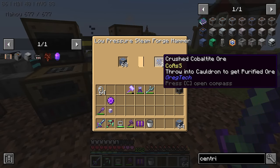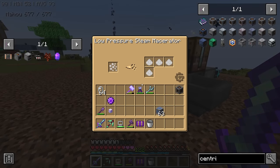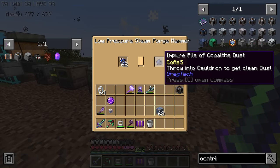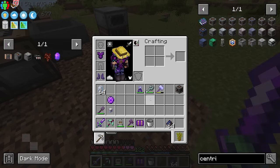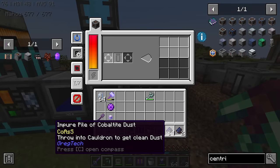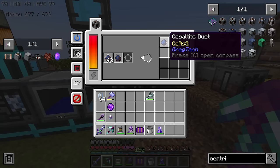We're going to put them inside a forge hammer. That gives us the crushed cobaltite ore. I'm using a forge hammer because it's way faster — otherwise you can use a macerator but it's going to be incredibly slow. We shall crush it again. That gives us the impure pile of cobaltite. We can also use our hammer — that's faster. I have also made myself a centrifuge. We put the impure pile of cobaltite dust in — it's very slow, I know. And that gives us exactly what we want: cobaltite dust.